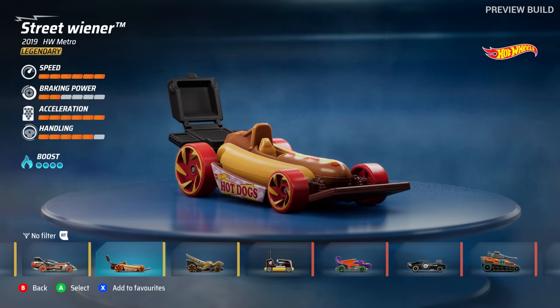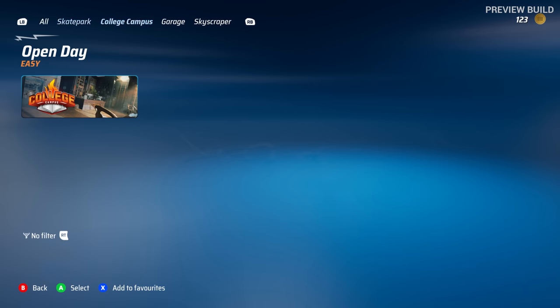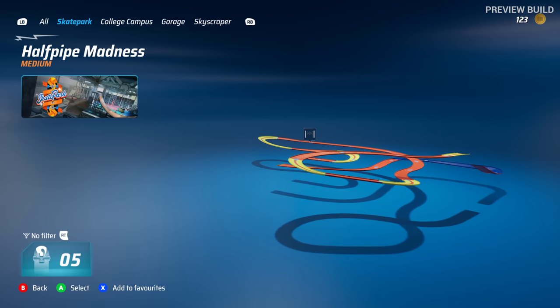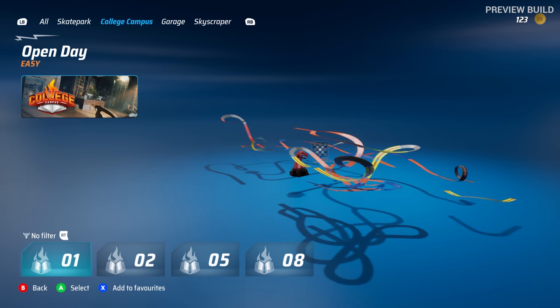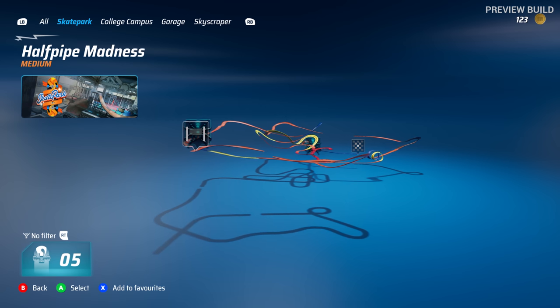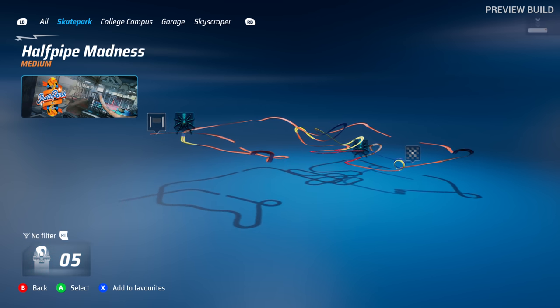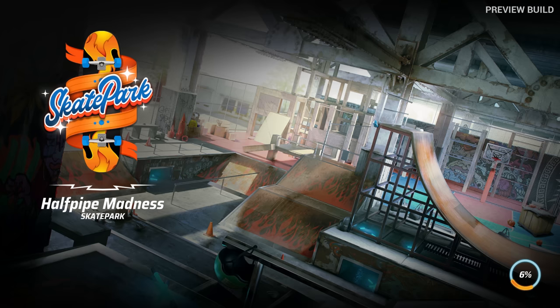It's got to be the Street Wiener next! We've done College Campus, we've done Skyscraper — it's medium difficulty now. I'm nervous but I'll give it a go, I'll give it my best shot. Half Pipe Madness — the last one felt pretty crazy so... oh no, what have I done? This game is safely on my radar, that's for sure.